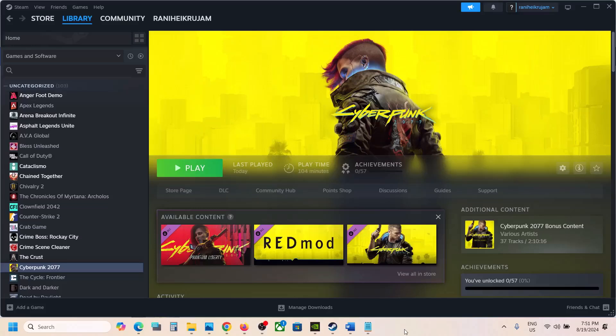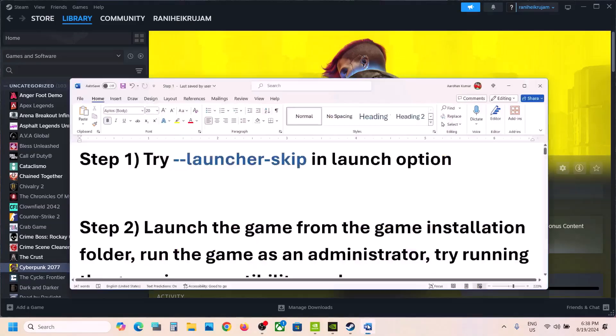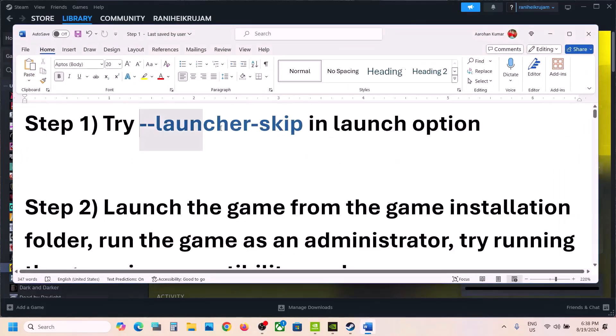Hello guys, welcome to my channel. Today in this video I'm going to show you how to fix low FPS and stuttering issues with the game on a Windows computer. The first step is to try this in launch options.